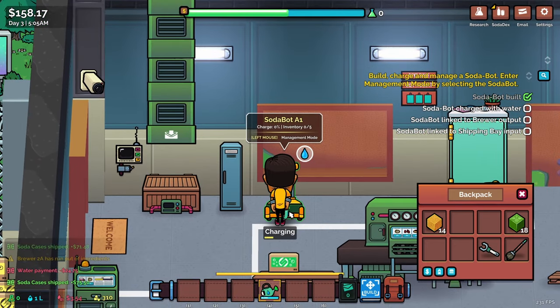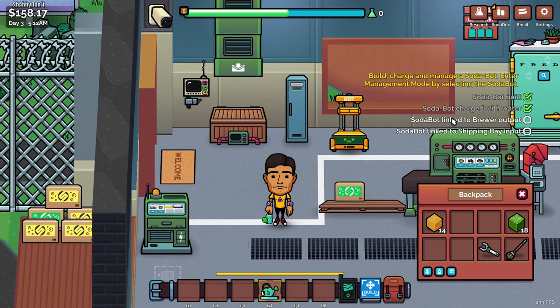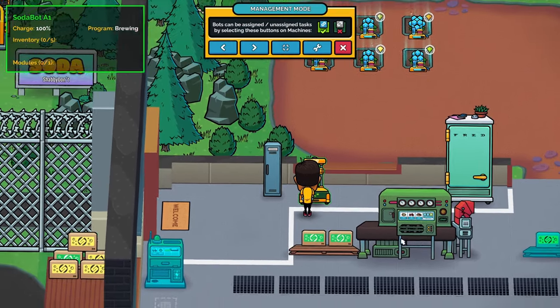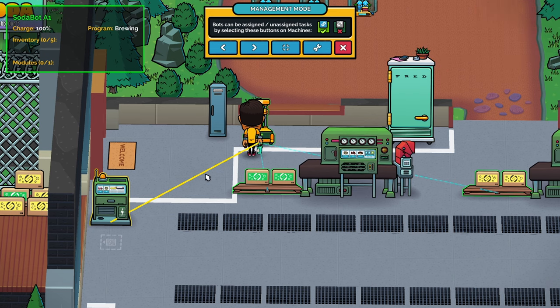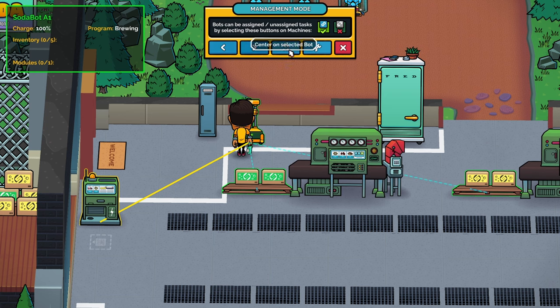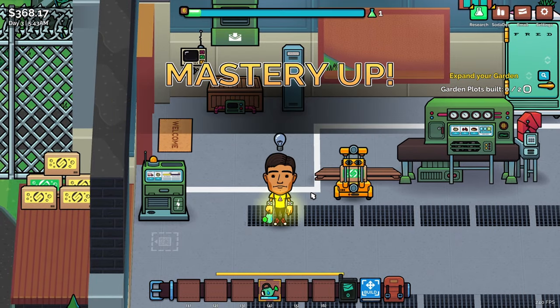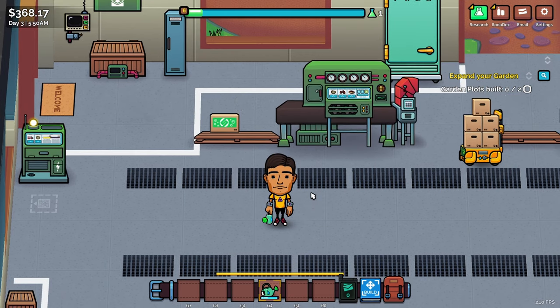I'm going to water it with my can — 100% charged. So now we've got a soda bot, and we need to get it linked to a brewer output. Link output, input... bot is linked to input and output. Objective complete! That's the bot — I thought that was going to be like a whole bot story but it's done. He's adorable, I love him. He took everything.